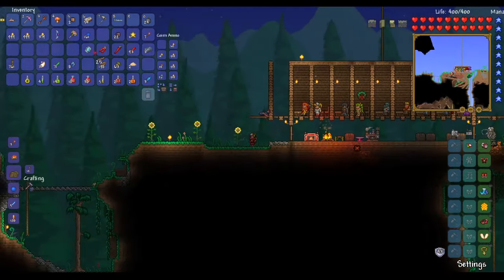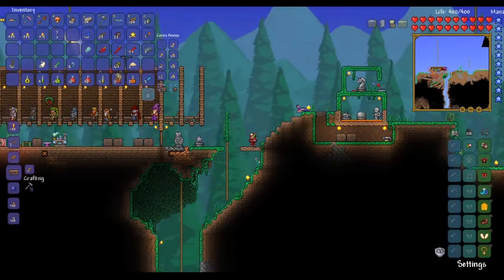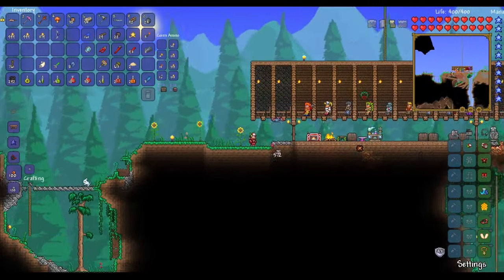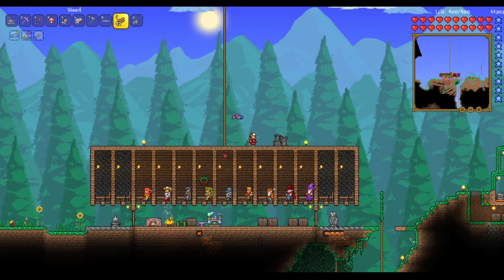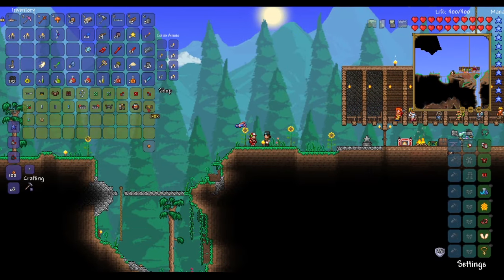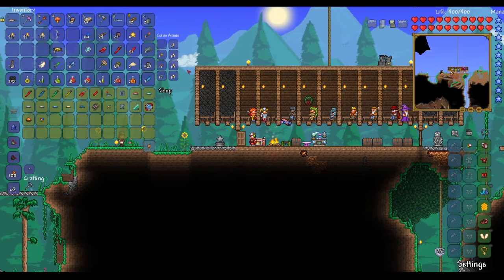After you're well equipped, that moves us to step two, and that's to get your Steampunker to move in. After you beat all three of the mechanical bosses, a new NPC, the Steampunker, will be able to move into your world. Make sure you add on a few more rooms to your house for the new hard mode NPCs to move in, especially one for the Steampunker, since she holds crucial components not only for beating Plantera but for the game itself. After the Steampunker moves in, go up to her with a good amount of gold and buy two teleporters for two gold and fifty silver each — a total of five gold. Then go to your mechanic and buy a whole boatload of wire, a red wrench, and a wire cutter. Make sure to also grab two levers while you're at it. You'll need all these components for making your arena.